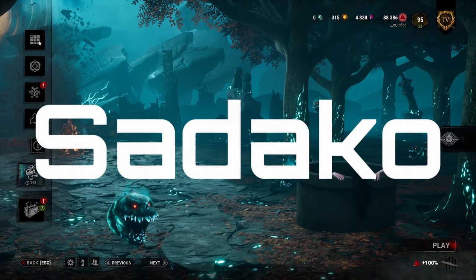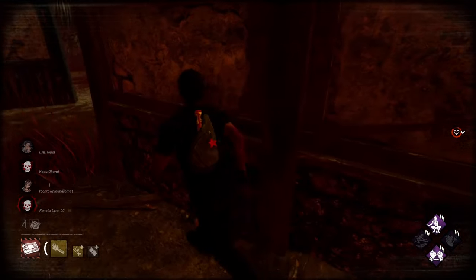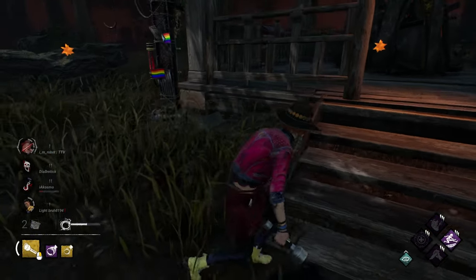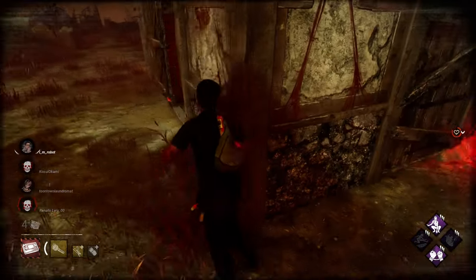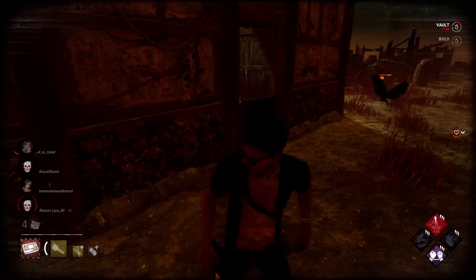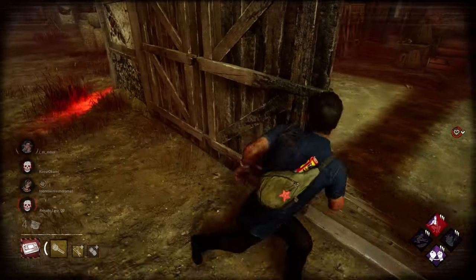The next and last killer is Sadako. This is a killer whose terror radius is 24 meters while manifested but is undetectable when she's demanifested, which allows her to hide her terror radius and red stain. She does have a subtle lullaby that can be heard from 24 meters away. Number one: same as with the other killers, listen for sound cues. While demanifested, Sadako emits a very distinct sound when she's near you — it's very subtle so you need to pay close attention. If you hear this sound, that's your cue to start running away.